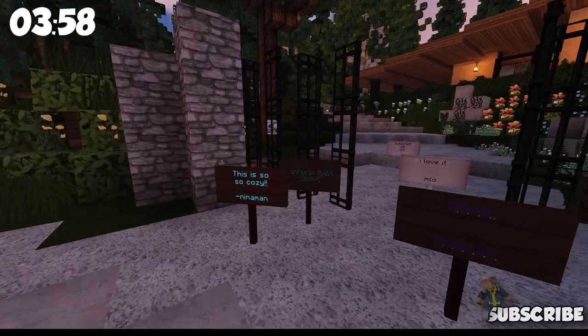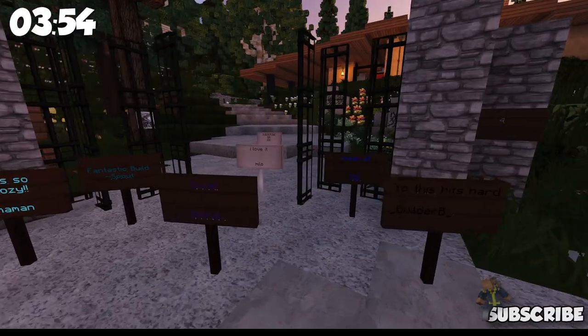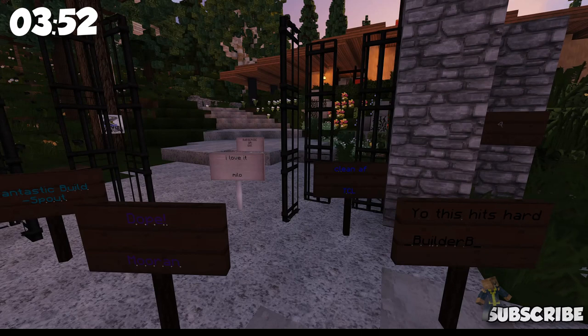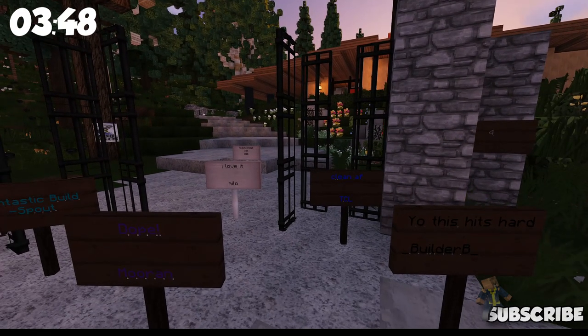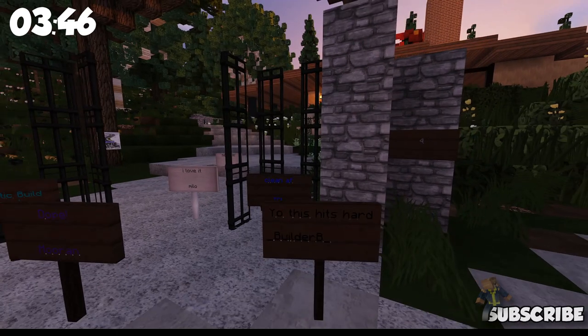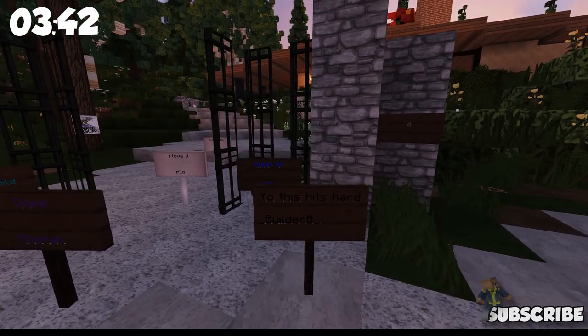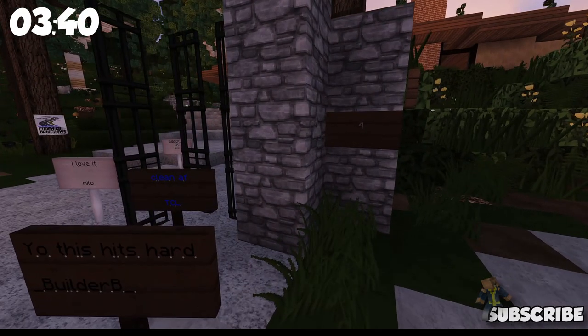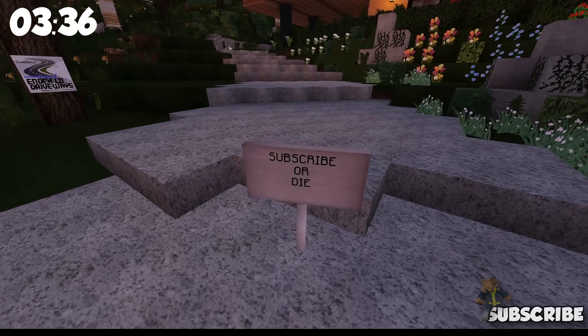I'm going to go over the signs really quick. Look at this — here's Mr. Spouticus. I do the videos on Walk2 with him. Clean AF — you know what that means, I'm not going to say it, stop trying to get me to dirty up my family channel. It's by TCL. This Hits Hard by Builder B — he seems to give the best signs ever. I Love It by Milo. And this one says Subscribe or die.